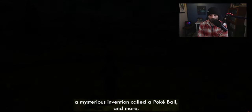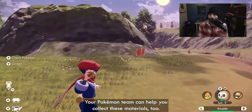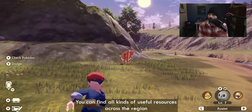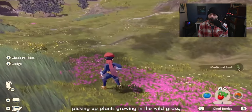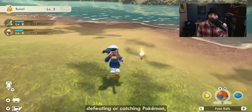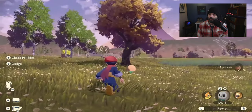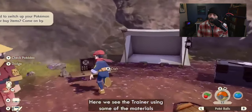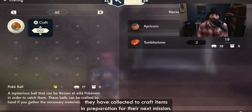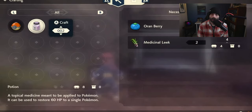You can find items that will help you on your journey including healing items, smoke bombs, and a mysterious invention called a Pokeball, and more. You can run and collect materials too — you can find all kinds of useful resources across the region just by breaking rocks or gathering from wild grass. Oh my gosh, this looks so dope.